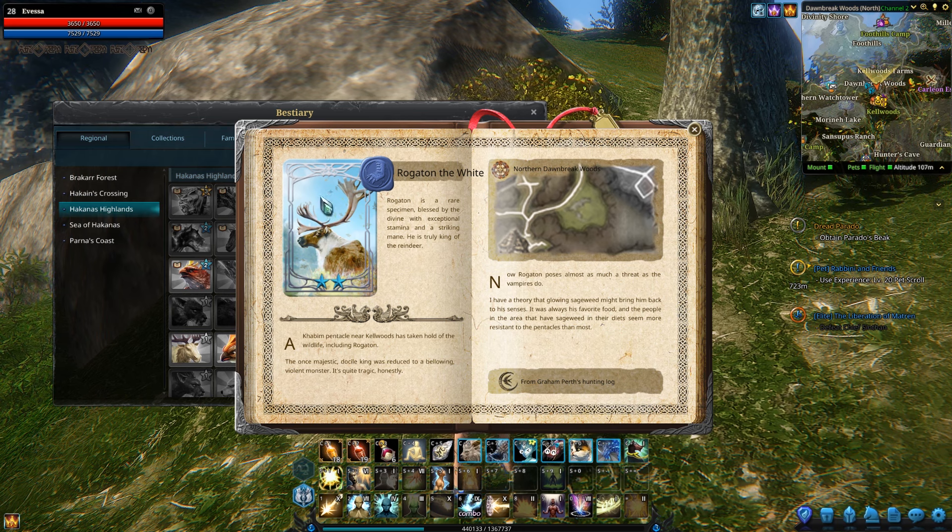Rogatahn is a reindeer — actually he's the king of the reindeers — and you can find him in the northern Dawnbreak Woods. I personally never went after this guy because, to me, he wasn't really important and I don't really like riding reindeer around.